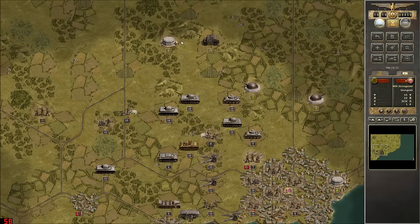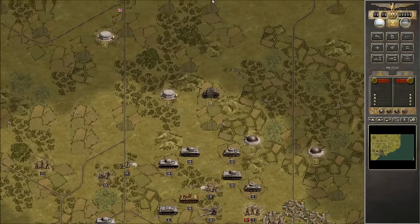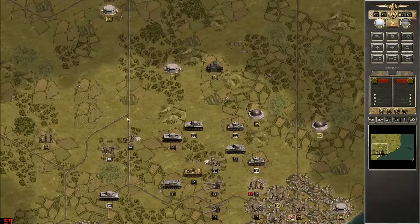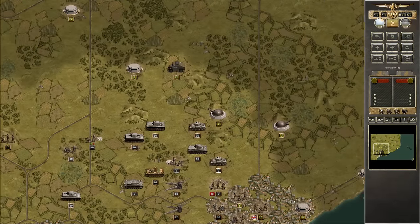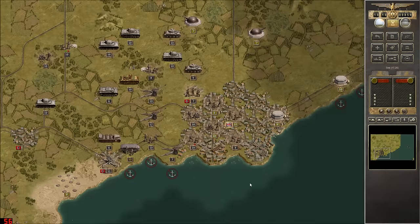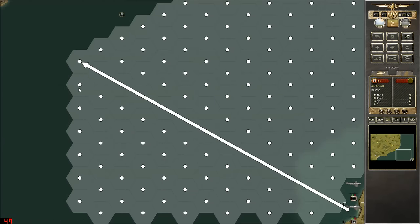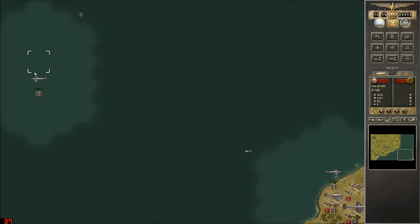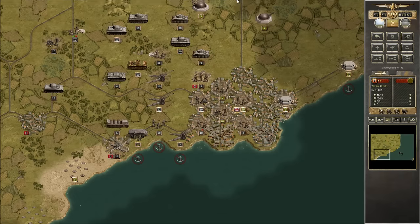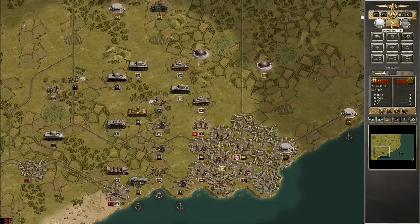Next turn, I think we'll take these three guys and start pushing north, though we really more need to focus on an easterly push. Now that we've got a landing field, let's get our air force moving, because now that we can base them somewhere, we can actually get use out of them. I'd rather suppress them first though.